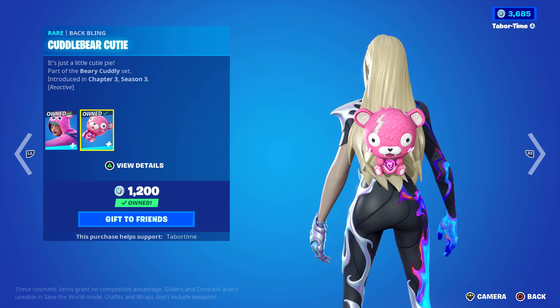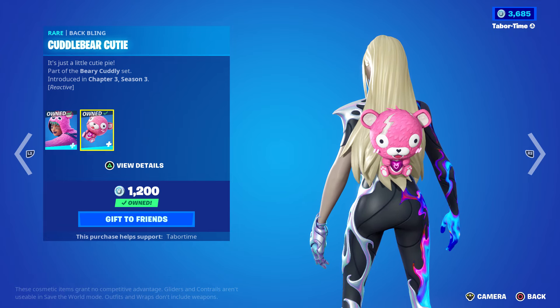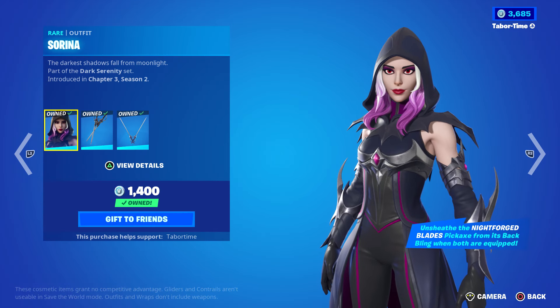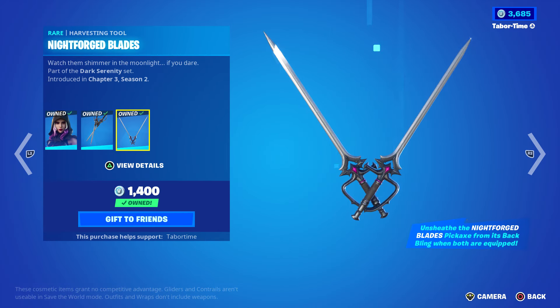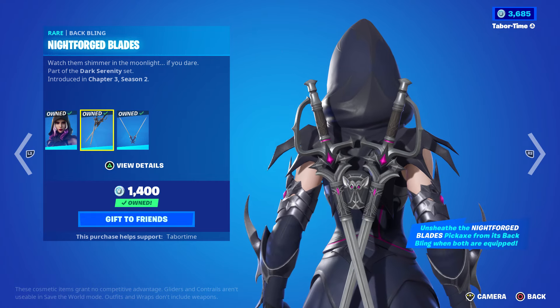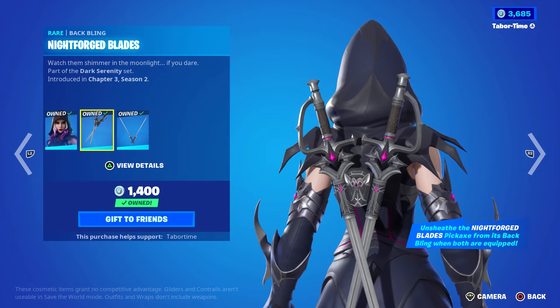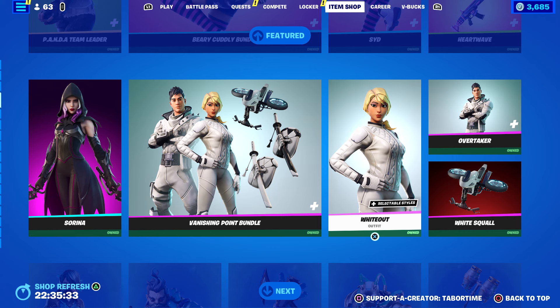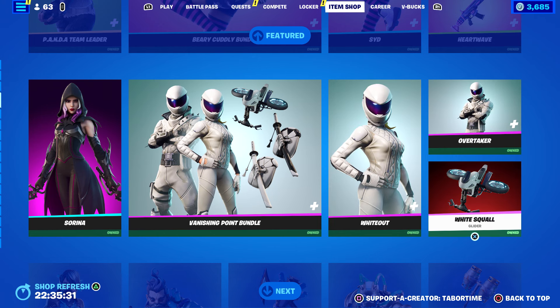Sid also comes with the Weighted Spike Gloves and the Heart Wave Wrap, which is animated — very nice, matches perfectly. The back bling is the Cuddle Bear Cutie — look at this little guy, he's reactive. You can see his eyes light up. This is such a great bundle from Chapter 3 Season 3.